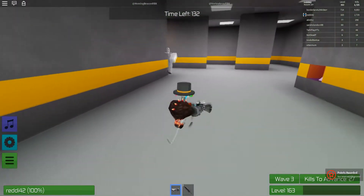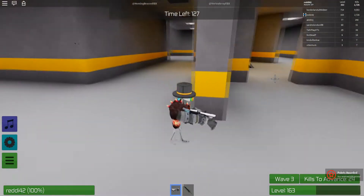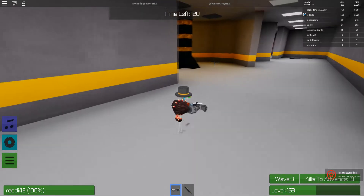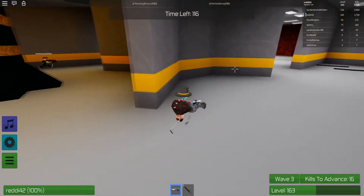It seems like you can only pick up one battery at a time. I put the battery in the generator and another one spawned right in front of me — I hadn't seen it while walking towards the generator, so it does seem like it's one at a time. It's kind of tedious.